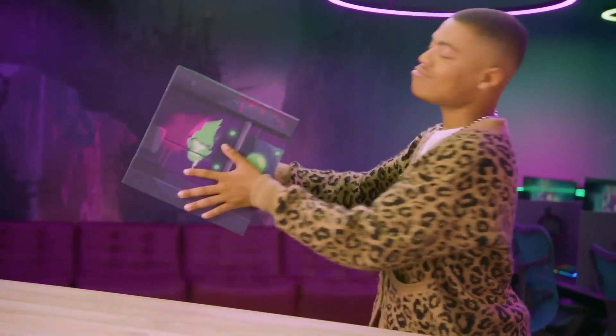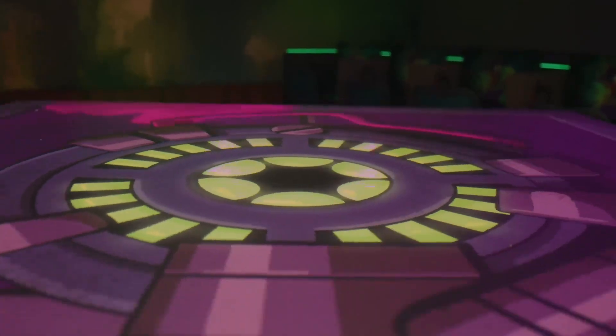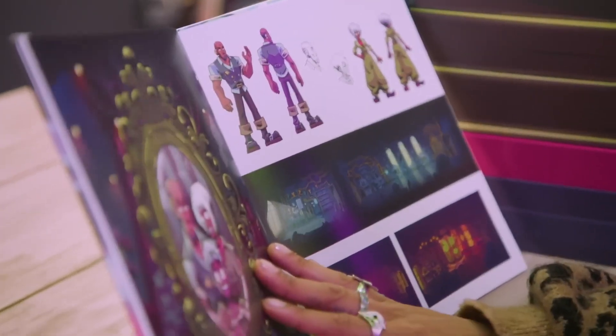Today, I'm gonna be unboxing the Convergence Collector's Edition. Oh man, this box is so sick. First, we have our full-size hardcover art book. It has hundreds of pages of concept art, storyboards, and sketches from Convergence. Man, that's gonna look good on my coffee table.